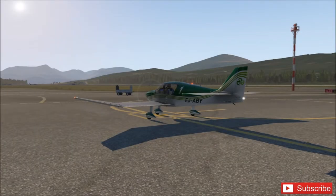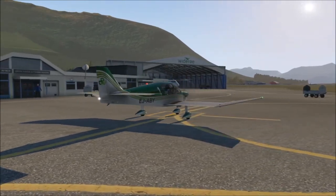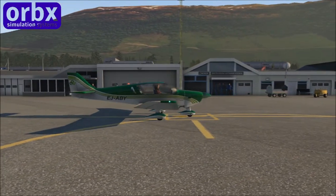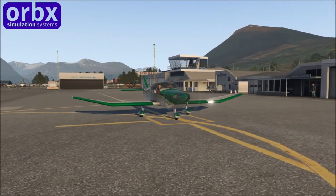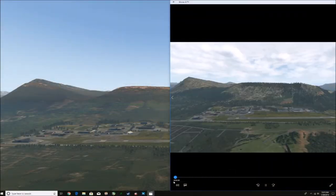So here we are in our Robin. Where are we? We're at Osterwalde Airport, which is a regional airport located on the western side of Norway. As you'd expect, Norway is quite mountainous with a lot of water and fjords — it's just beautiful. This one actually features about a thousand and seventy meters of asphalt runway.